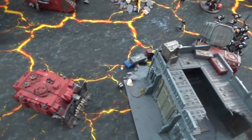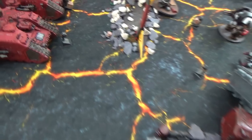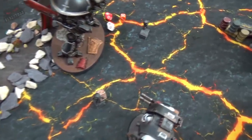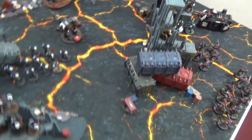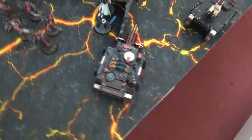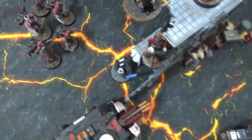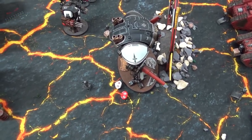Chaos turn two psychic and shooting: the Vindicator kills two Hellblasters with a reroll used to attempt another. The Land Raiders fire lascannons into the Templar knight and heavy bolters at the Crusader squad, bringing the knight to 19 wounds and killing one marine. Terminators fire into a squad with Endless Cacophony but do nothing twice. The raptors fire into the Vindicator, taking it down to three wounds. Warp Time is successfully cast on the warp talons who leap forward into combat.